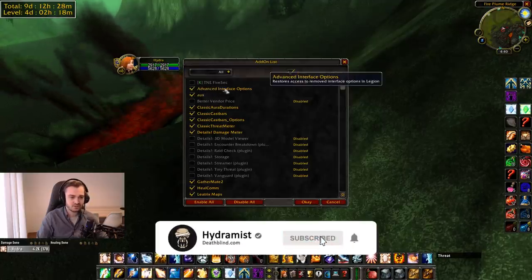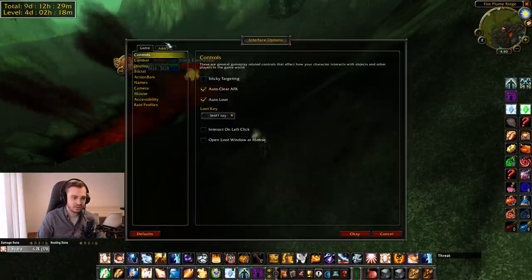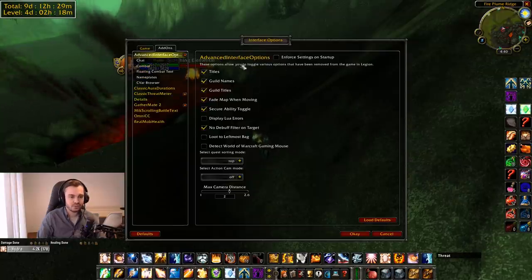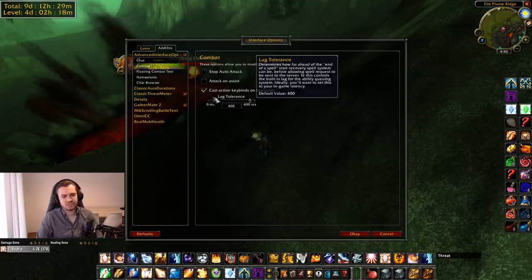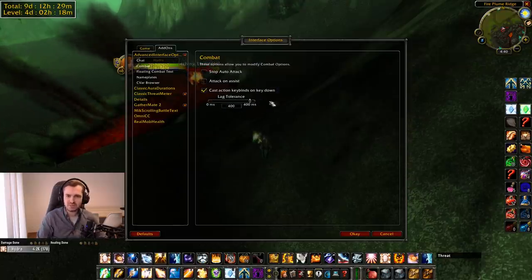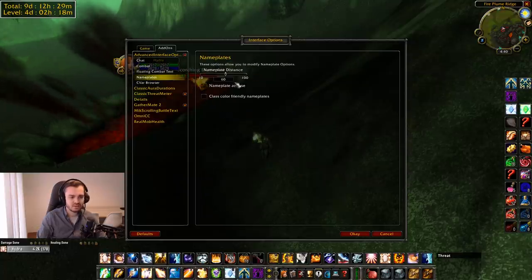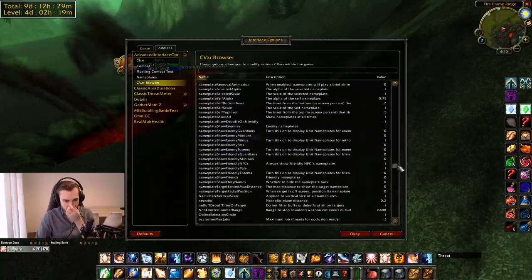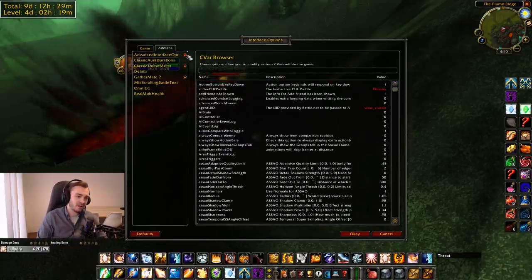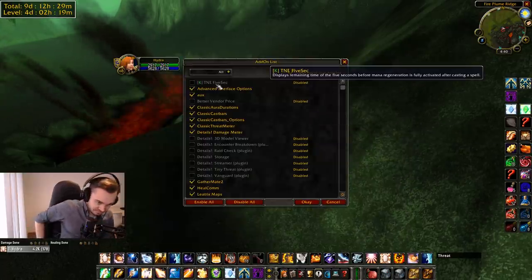Advanced Interface Options — first of all, this is nice because you just get a bunch more customizability. I think because of server batching, 400ms is meant to be good on Classic. You get so many more things — apparently you can't turn some options on, so I got a different add-on for that. If you're having issues with some options not being there, I'd advise getting Advanced Interface Options.